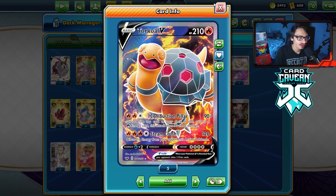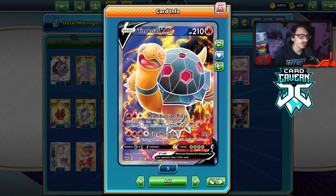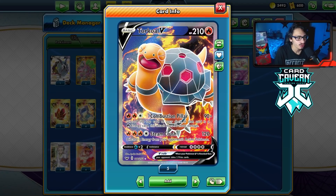I want to try Torkoal V in the Chilling Reign format to see how good it is. One of the problems with Torkoal is when rotation hits, we lose Welder, and pretty much all Fire Pokemon outside of Victini V-MAX are going to be unplayable because without Welder they're too slow. But having Welder is pretty good, and Torkoal does have two decent attacks.